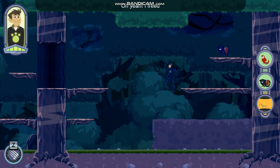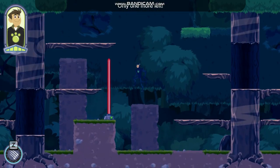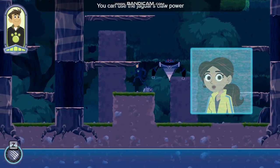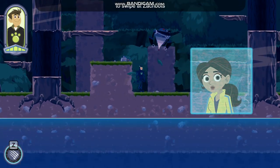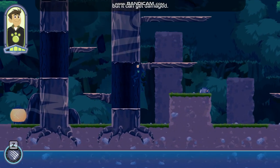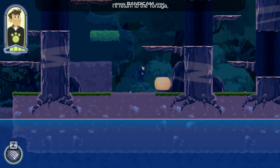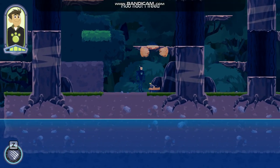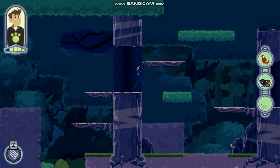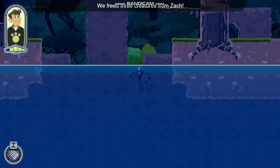I freed a baby saddleback tamarin — only one more left, let's find it! You can use the jaguar's claw power to swipe at Zack bots. My creature power is excellent, but it can get damaged — if it gets too damaged, I'll return to the Tortuga and Martin will keep exploring. Woohoo, I freed a praying mantis! We did it — we freed three creatures from Zack!